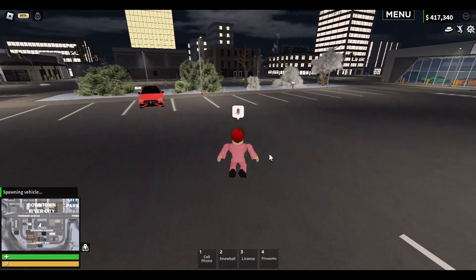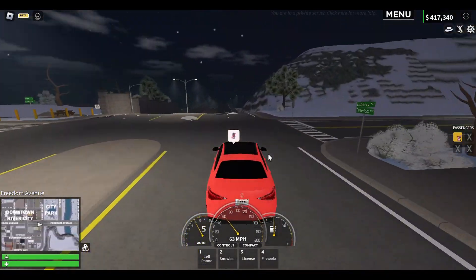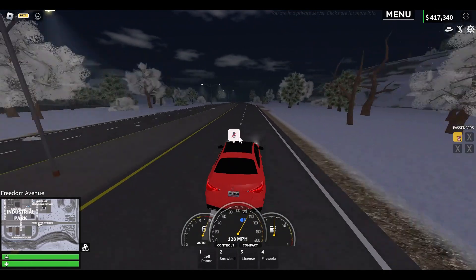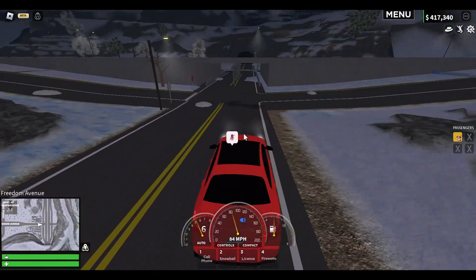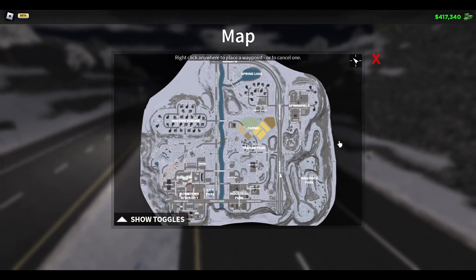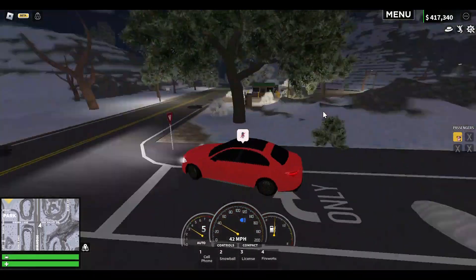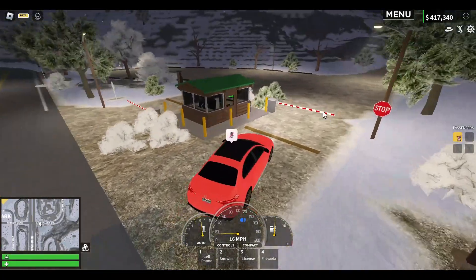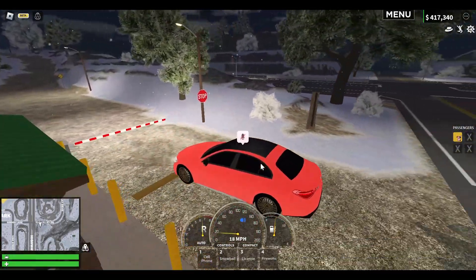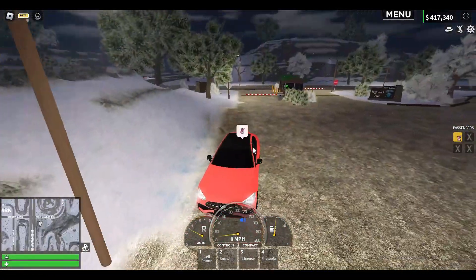Now I'm heading over to the criminal base at High Rock Park, which is in the back. This was leaked yesterday and it's kind of the main point of this update. Right here at the entrance of High Rock Park we now have a toll booth, which is brand new for this update. It asks if you want to pay a toll for three dollars, but you can kind of just go around — there's no detection system for going around the gate. It's only three dollars but you can save yourself the time.